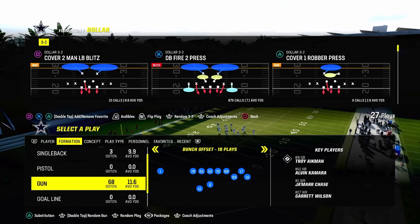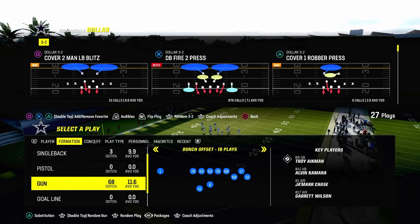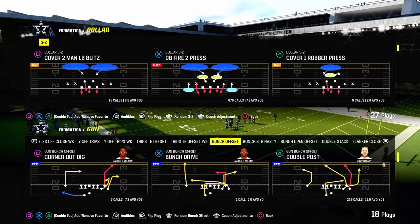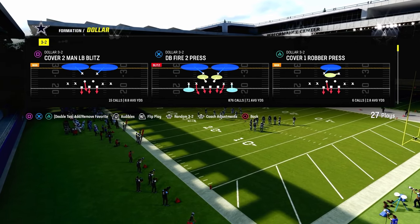Today's video is going to show you how to use roll coverage concepts and techniques to slow down some of the most popular offenses in Madden 24. We're going to be taking a look at how to use roll coverage to counter the gun bunch offset formation.